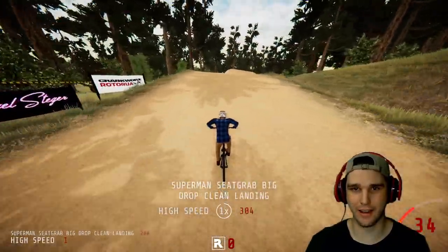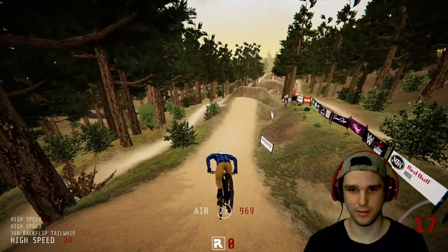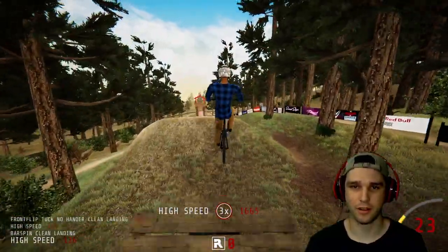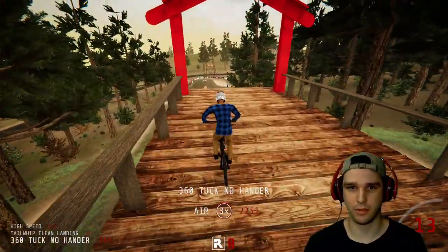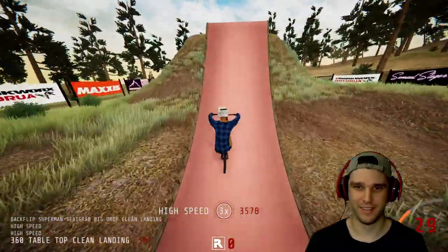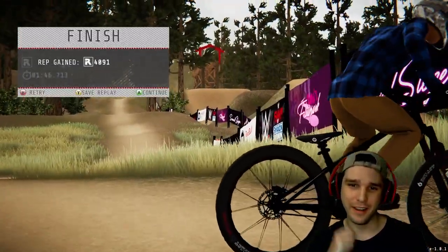Huge superman seat grab right out of the gate. I love doing the 360 backflip with a tailwhip thrown in. I was trying to combo it up - that didn't work. Yeah, I'm gonna land right on top - oh ho ho! Making that happen. Double flip - perfect ending. That was a super clean run, so satisfying. I'm gonna do one more and then I'm gonna head over to Joyride.